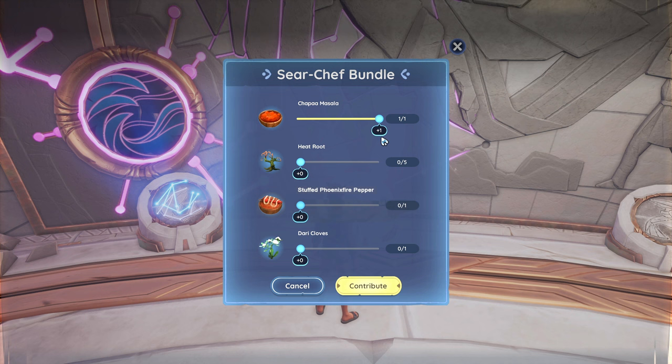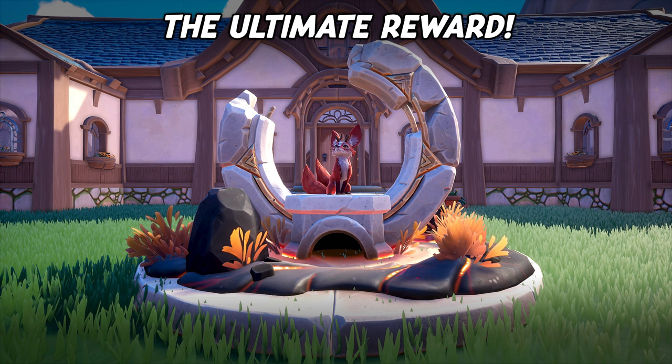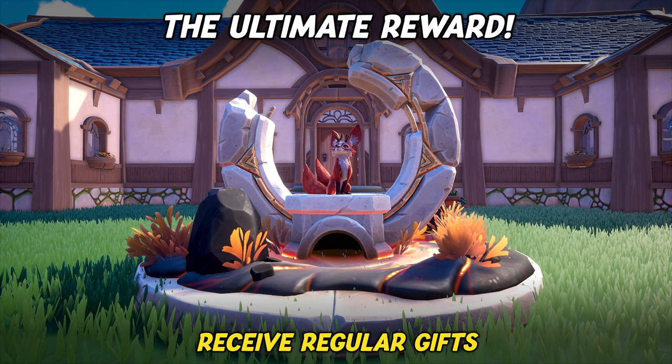Upon completing the Seer Chef Bundle, you will receive a new cooking recipe for spicy rice cakes. If you have completed all four of the Vault of the Flames bundles, you will also receive an additional very unique reward: the Ancient Rock Garden. This is a special housing item dedicated to the fabled Kitsu. It allows you to offer an item once per day for a chance to receive a gift from the shy creature.